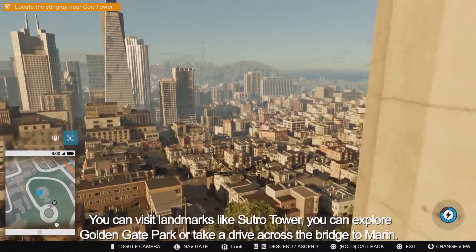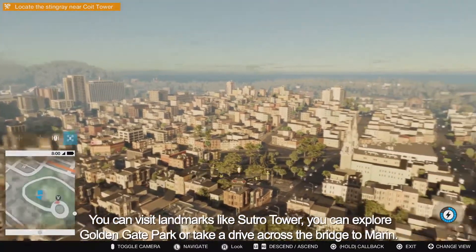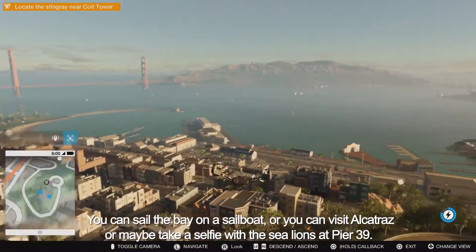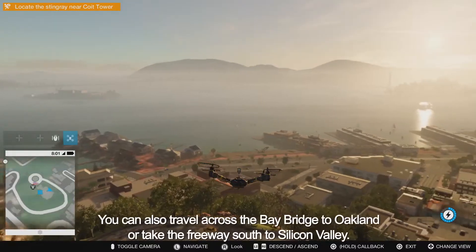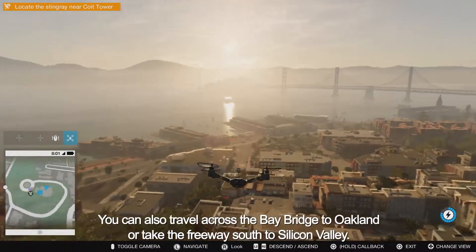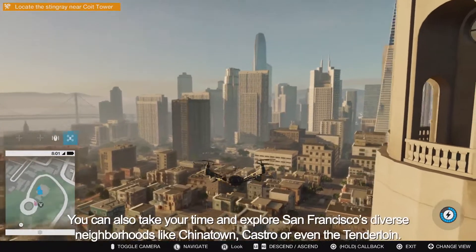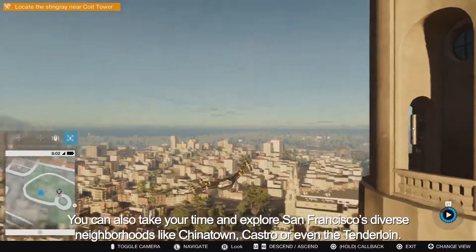You can visit landmarks like Sutro Tower, you can explore Golden Gate Park, or take a drive across the bridge to Marin. You can sail the bay on a sailboat, visit Alcatraz, or maybe take a selfie with the sea lions on Pier 39. You can also travel across the bay bridge to Oakland, or take the freeway south to Silicon Valley. You can also take your time and explore San Francisco's diverse neighborhoods, like Chinatown, Castro, or even the Tenderloin.